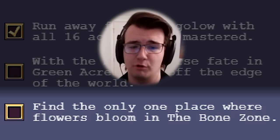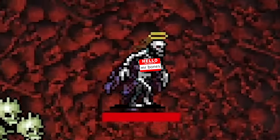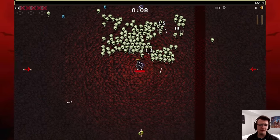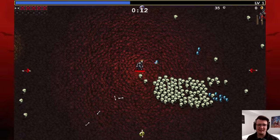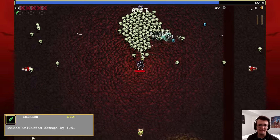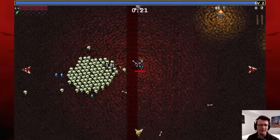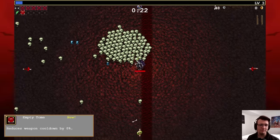Find the only one place where flowers bloom in the Bone Zone, and since I'm here it only makes sense to bring Mr. Bones himself — good old Mortaccio. Not only am I gonna limit break him, but I also want to evolve him. I feel like this is the perfect time. For those who forgot, I unlocked something that apparently once I get this guy to level 80 he becomes evolved somehow.